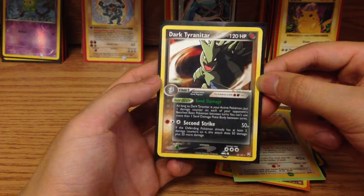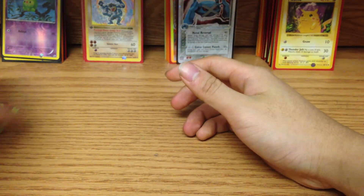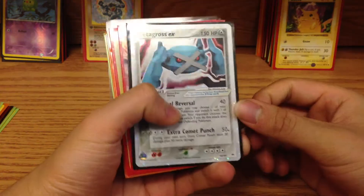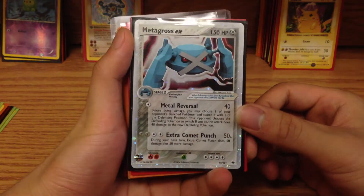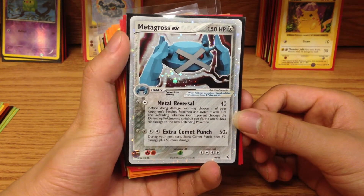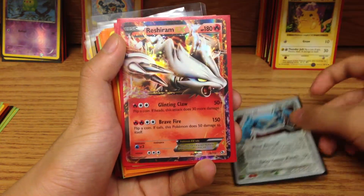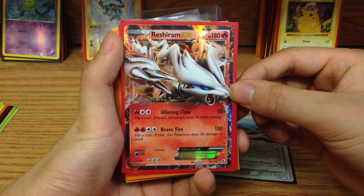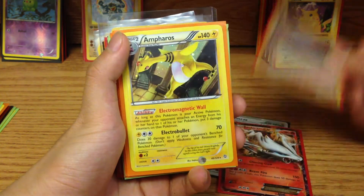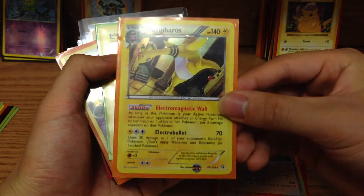And Dark Tyranitar. Now going through my last pile here, featured by my Metagross EX. I remember when I pulled this — this card is basically gem mint condition. I literally pulled it from a pack and put it in a sleeve right away. It's probably actually one of the weaker EX cards, but it's still an EX. We got a Reshiram EX from our first video we uploaded — check that out if you haven't seen it, it was a great pull. We have Salamence and Ampharos — this card is actually up for giveaway in the next few days, so check it out.